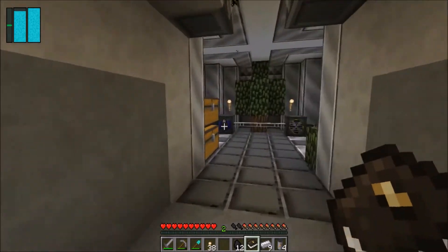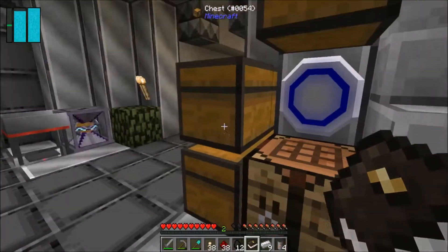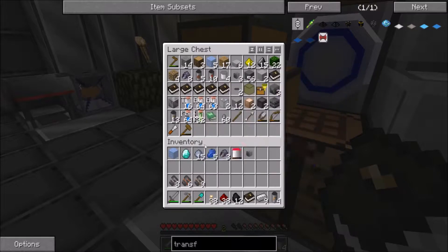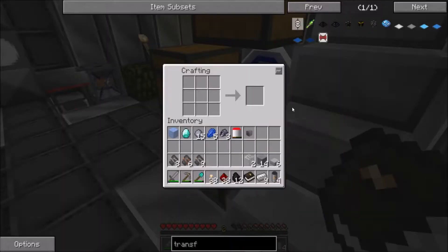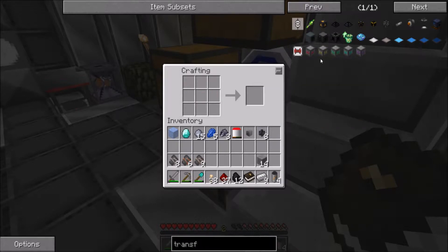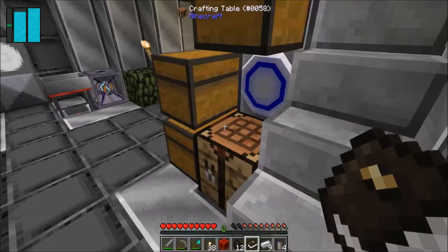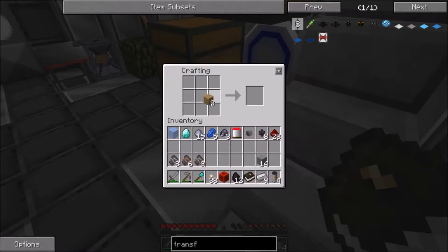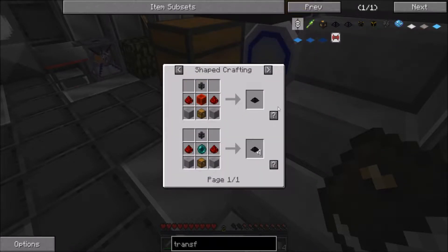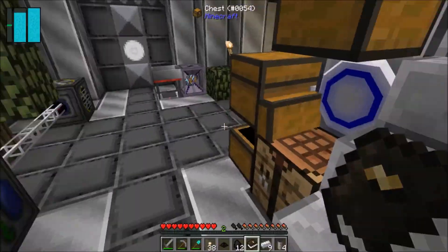Now that I can make a transfer node with all this stuff — let me see what else you need, some stone — I think I made some of that. I should be good. Let's see if I can make this. I do need a redstone block, no big deal, and a chest. There we go — transfer node! That is awesome. Now I should be able to do this quest.